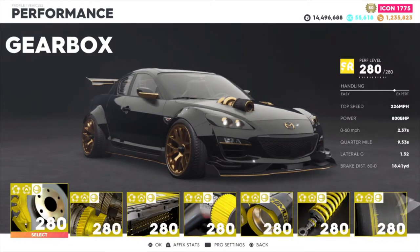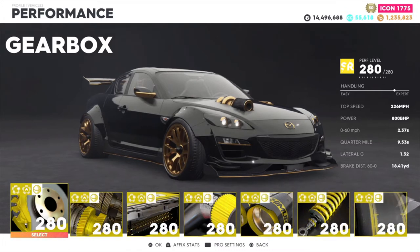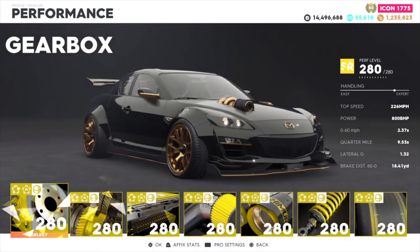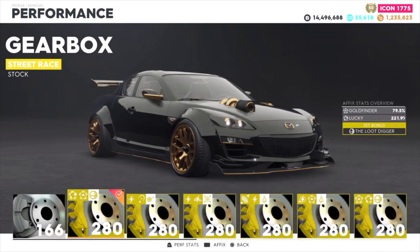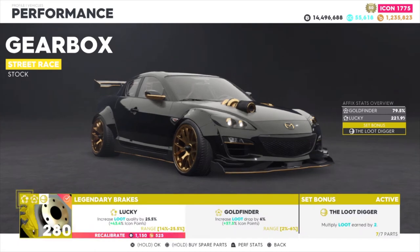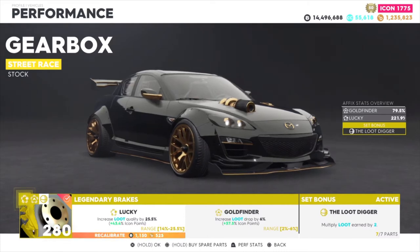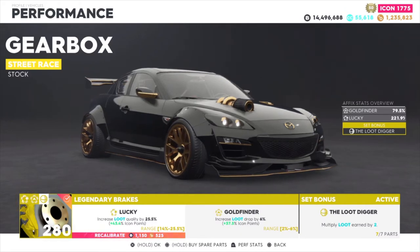I spent like 150,000 spare parts when I was trying to upgrade the Nitro Chemist set on my touring car class. I spent over a million dollars and over 150,000 spare parts. If you have a lot of spare parts it really won't matter, and you can farm them much easier with the Loot Digger set. A lot of people are wondering how to get more spare parts — why spend all the money when you can just put a Loot Digger set on your car and go do some races?